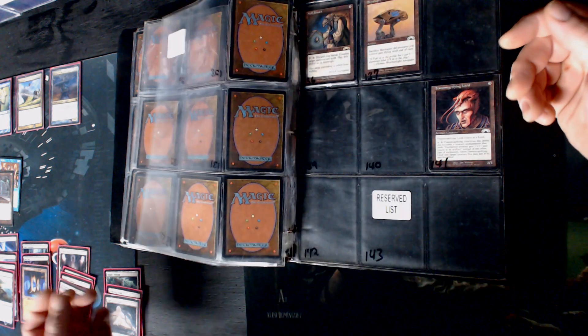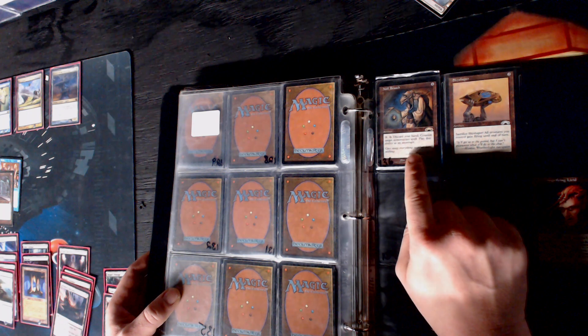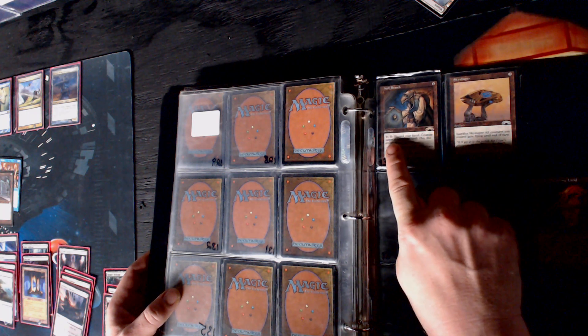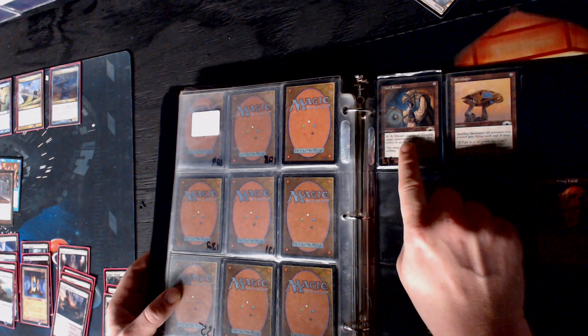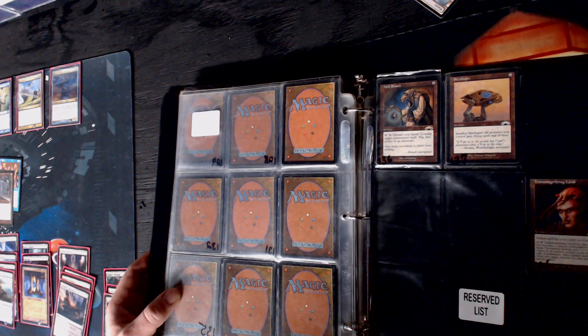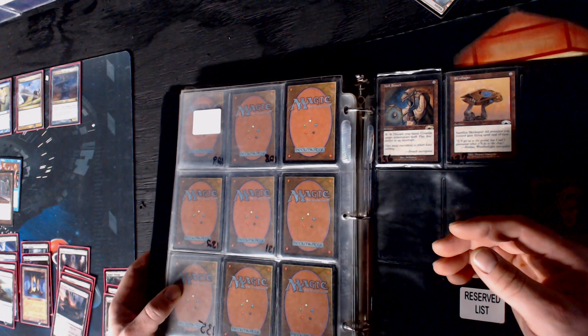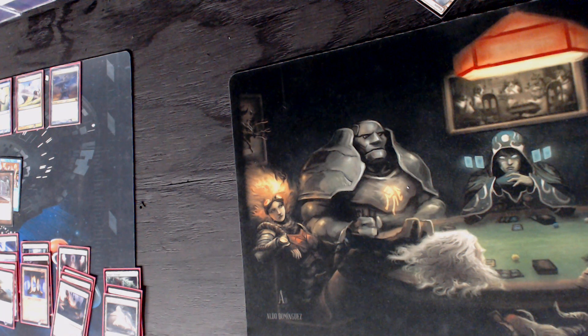Memory Crystal - buybacks are reduced. Null Brooch is such a great card. You spend two, tap, and discard your hand to counter a non-creature spell. In colors where you're constantly hellbent and don't have a hand anyway, it's kinda on the good side. That concludes Tempest block.